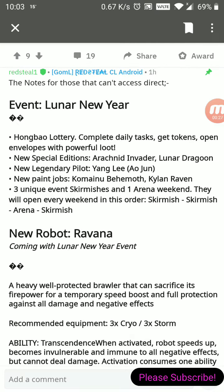We've got the Lunar New Year event and there's a lot of stuff going on. There's a lottery — complete daily tasks to get tokens and open stuff to win prizes, just like always. There's a new special edition Arachnid Invader skin, loot, and a Lunar Dragoon weapon skin. There's also a new legendary pilot for Al June — I'm not sure exactly what that one's going to do.